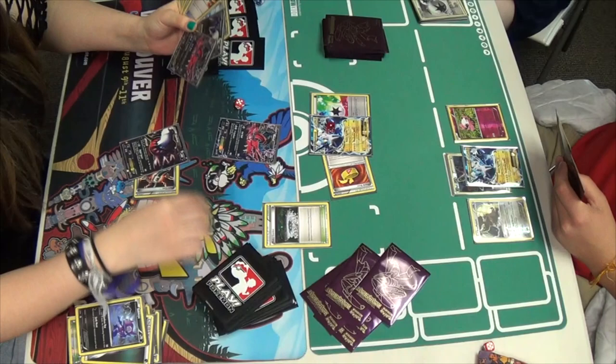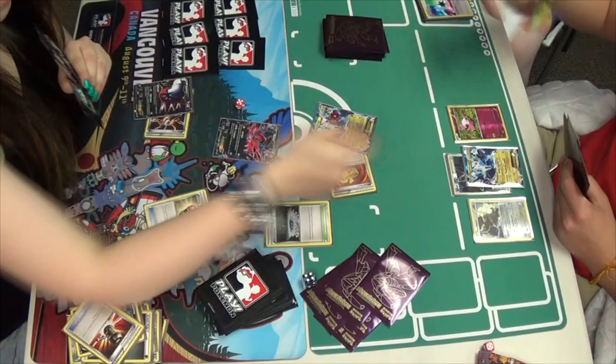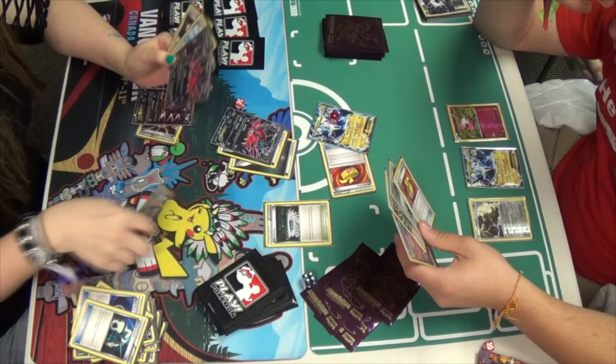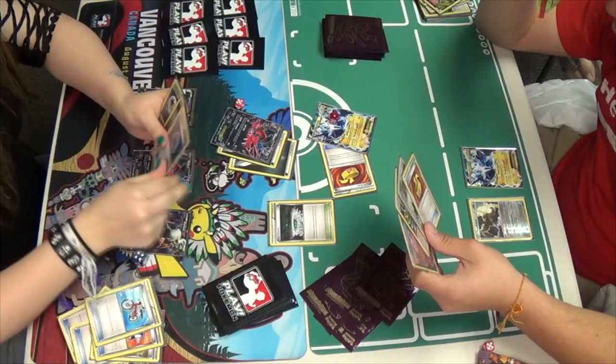He's going to Raiden Knuckle after playing a Fairy Garden, and there goes the Rainbow Energy onto his bench from the discard. He takes a prize — well deserved. Mindy promotes the Eevee-tal — that could be pretty painful if things don't go her way. But she's going to Enhanced Hammer followed by a Crushing Hammer, kiss the dice, and discards both of Miguel's energy off the field. Attaches a Dark, Dark Patches a Darkrai. She's going to Energy Switch that Dark Energy up top, drop down a Darkrai and an Eevee-tal, kiss the Catcher, heads on Spritzee.